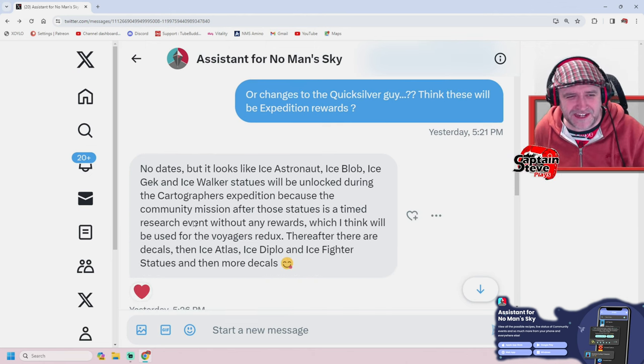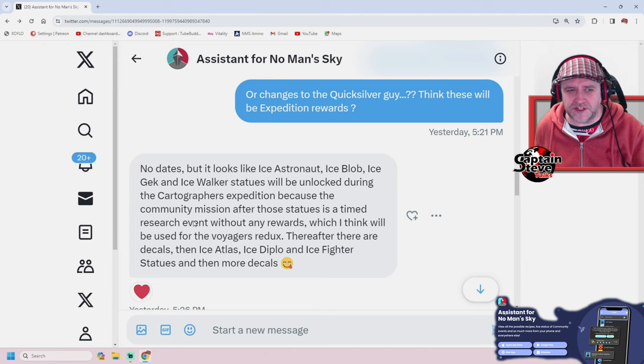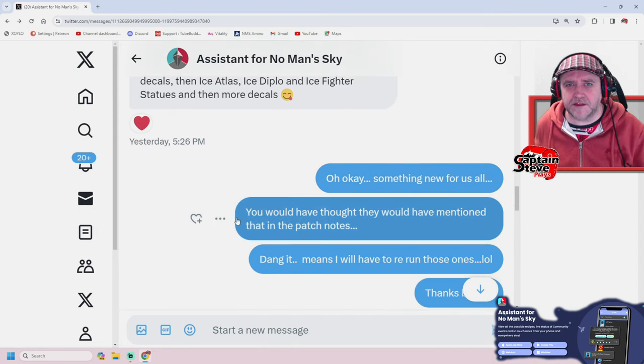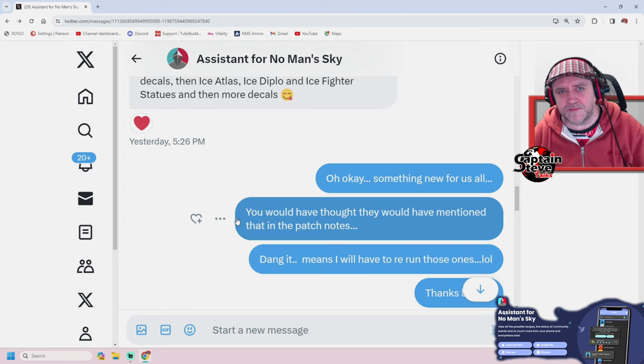He comes back with no dates, but it looks like the ice astronaut, ice blob, ice geck, and ice walker statues would be unlocked during the Cartographer's Expedition. Because the community mission after those statues is a timed research event without any rewards, which he thinks will be used for the Voyager's Redux. Thereafter, there are the decals, then the ice Atlas, ice diplo, and ice fighter statues, and then more decals.